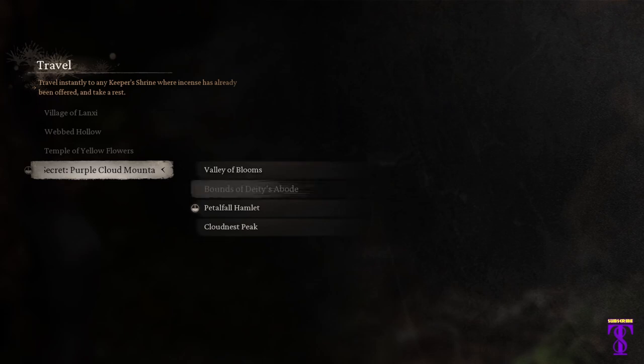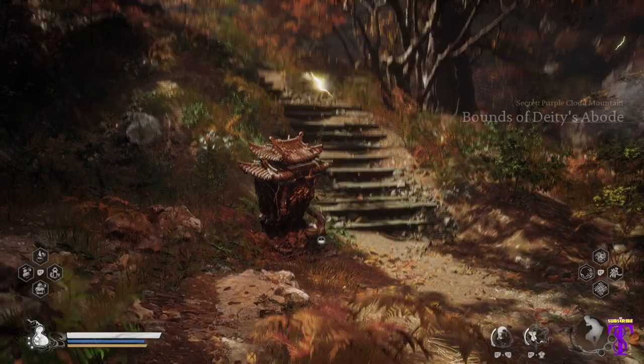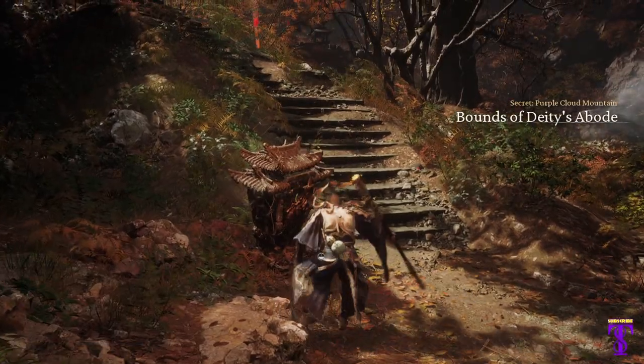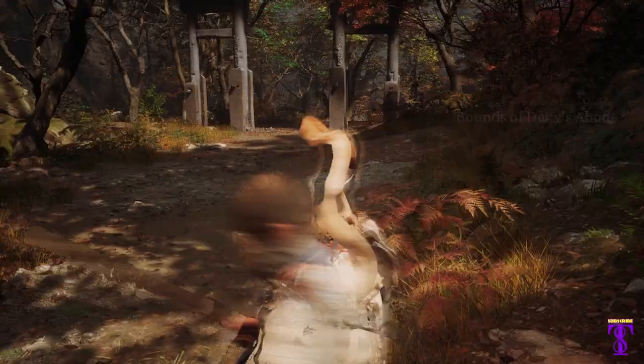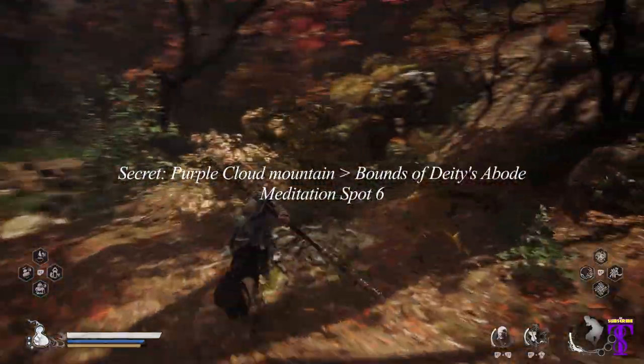For the last shrine in Chapter 4, you'll need the secret area open. Travel to Purple Cloud Mountain, Bound of Deity's Abode. Turn around, go through the gates and turn right up the hill. It'll be there on your left. Subscribe for Chapter 5.